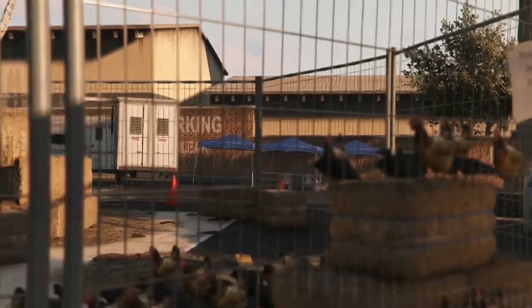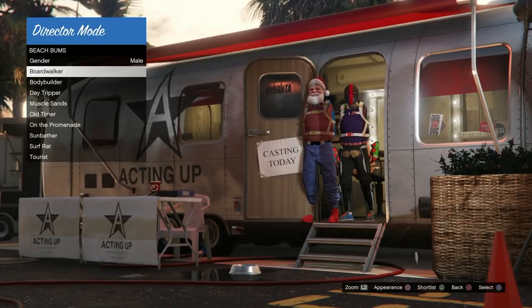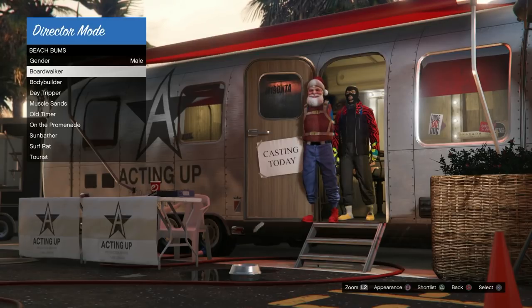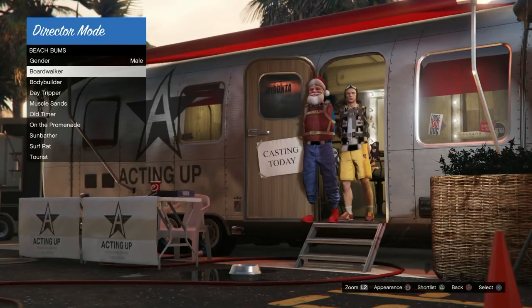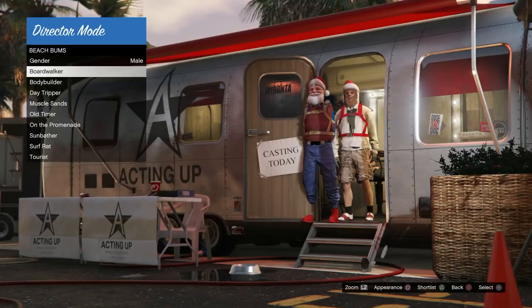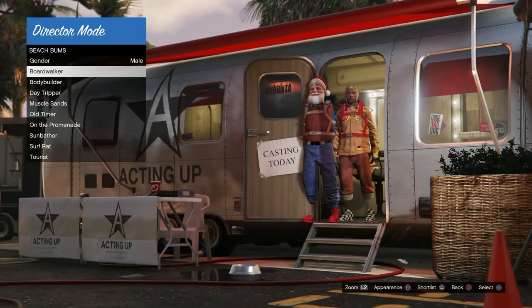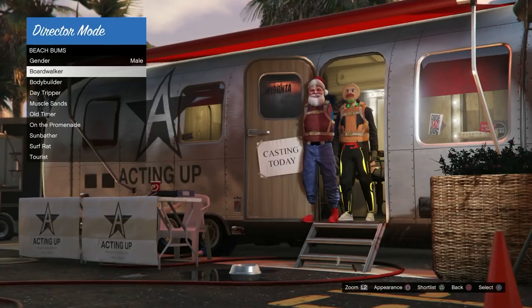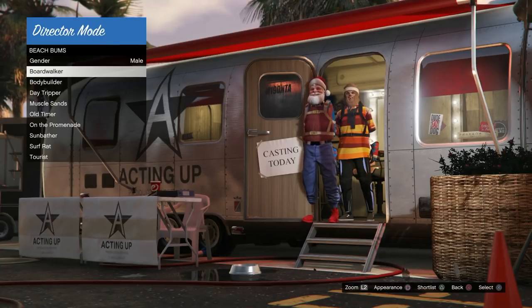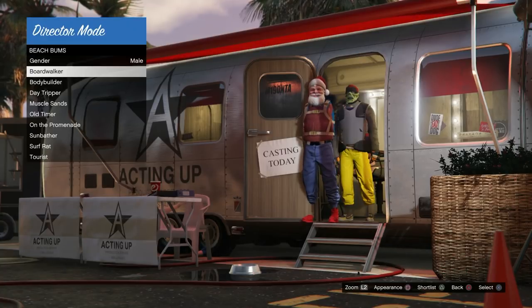Sometimes he might disappear and end up right on the bale of hay instantly — that's lucky. Once he's on the bale of hay, go over to actors and go to the beach bums boardwalkers — you can go to anybody you want — and start scrolling through the outfits by hitting Square on PlayStation, which is X on Xbox. What you want to look for in outfits that you can actually take online: you need a christmas mask — those adversary mode christmas masks are the ones you're looking for.